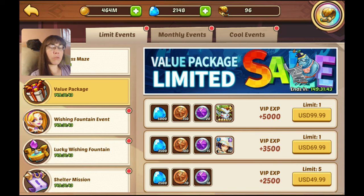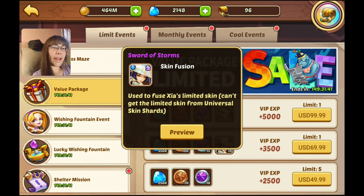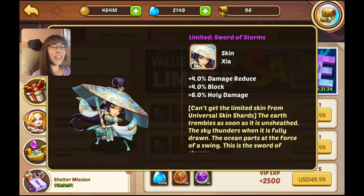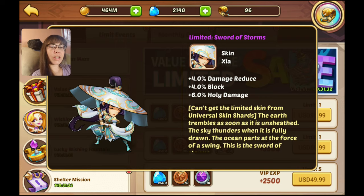We have some value packages where you can pick up a Garuda, and they have this new Sword of Storm skin for Zia which looks really awesome — I think it looks really cool. Damage reduced block and holy damage, so pretty neat.